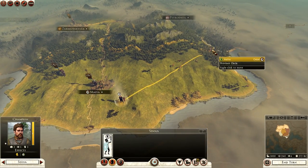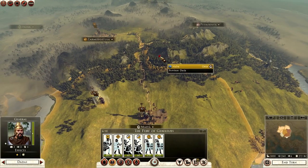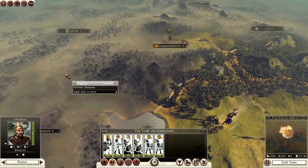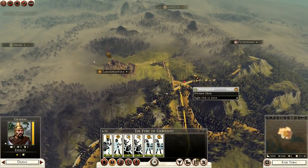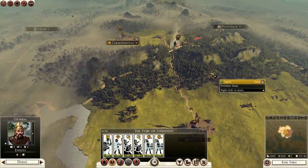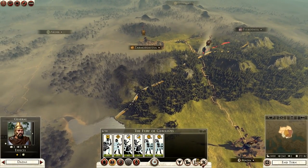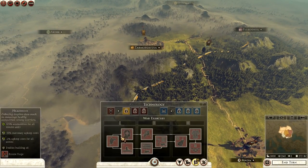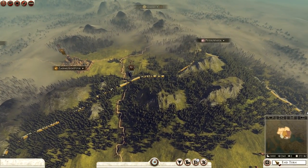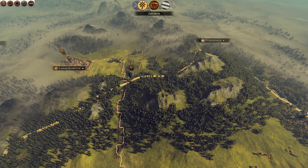We'll use our champion to go up here. There's quite a lot of land in Dacia, so it's going to take probably a good turn or two to get where you want to. We have to trespass either of these factions if you want to go east or west to begin with, but I'm just going to go north for this faction. I'm going to click end turn just to see what the opening turn brings us, and also look at the settlement since I forgot to do that before.